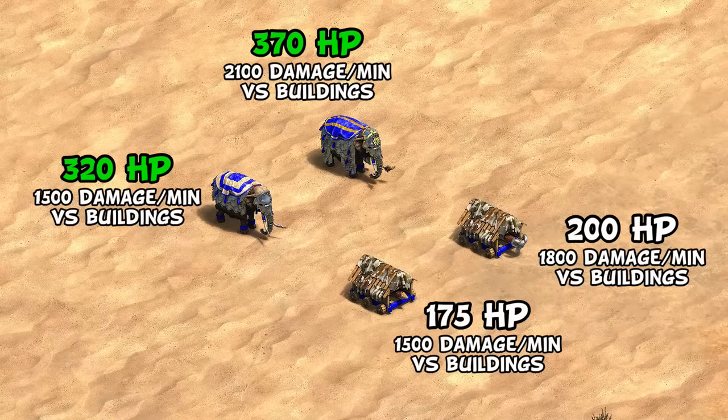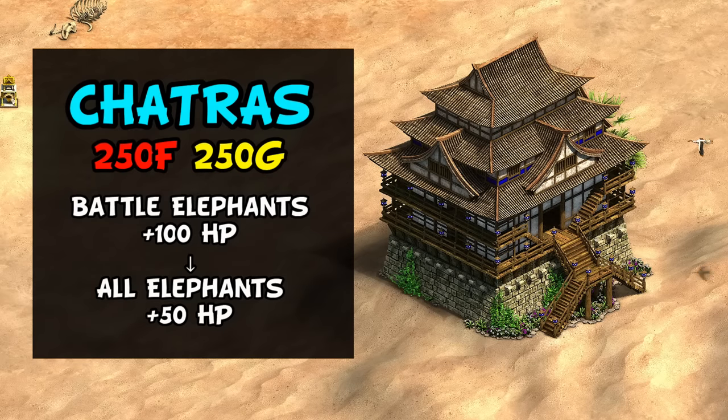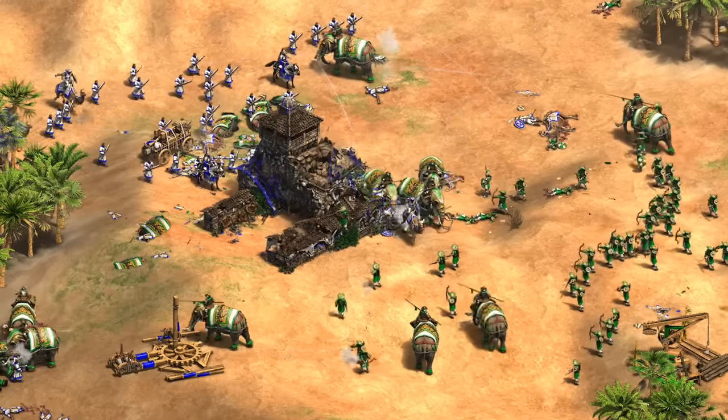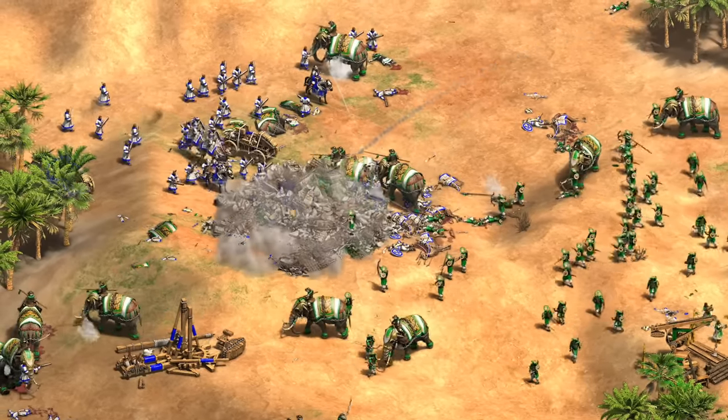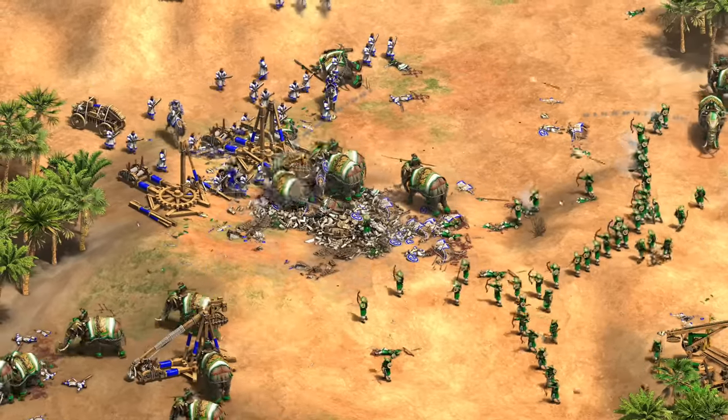It's debatable if this even necessarily gives Vietnamese the best siege elephants, though it would be a massive upgrade over the capped ram option they currently have. You'd have to make sure this doesn't make them too good against archer civs. If they did end up too strong, a couple of mitigations include denying them the siege elephant upgrade, or reverting Chatras to its original plus 50 HP for elephants, given it would now affect three different units. Keep in mind Vietnamese have some wiggle room as they're a bottom-10 civ on open and closed maps, and I think this would help reinforce their identity as the ultimate arrow-tanking elephant civ.